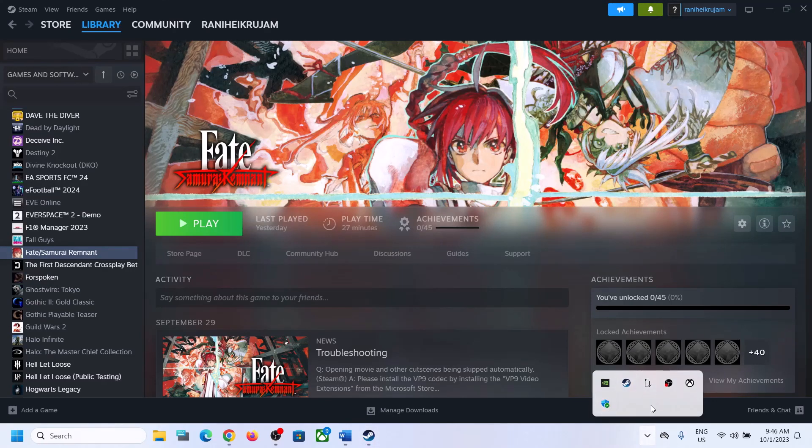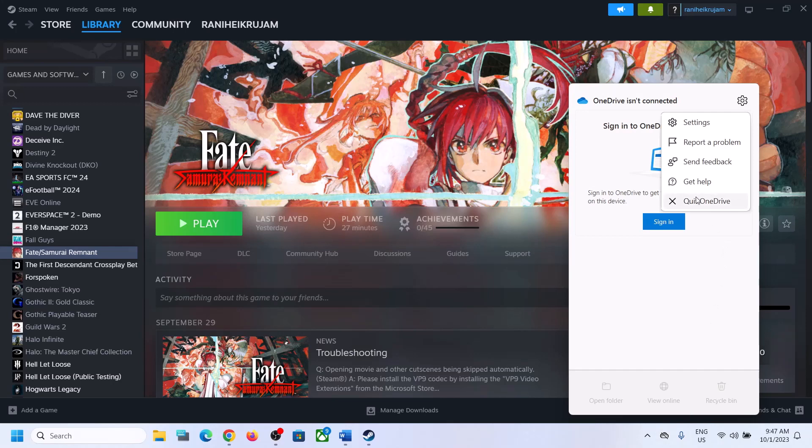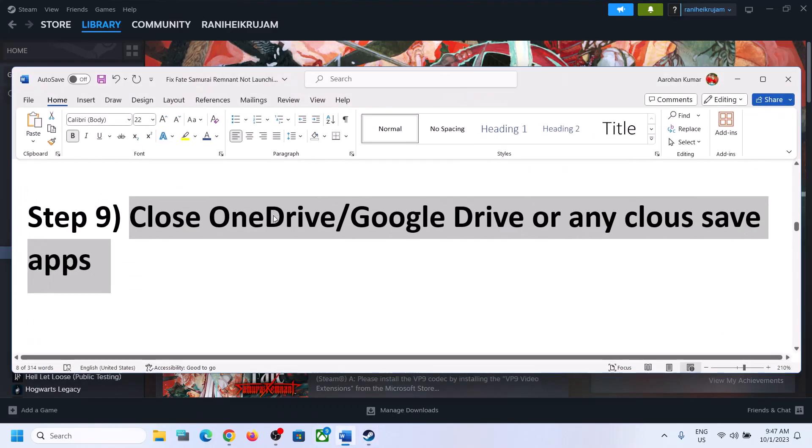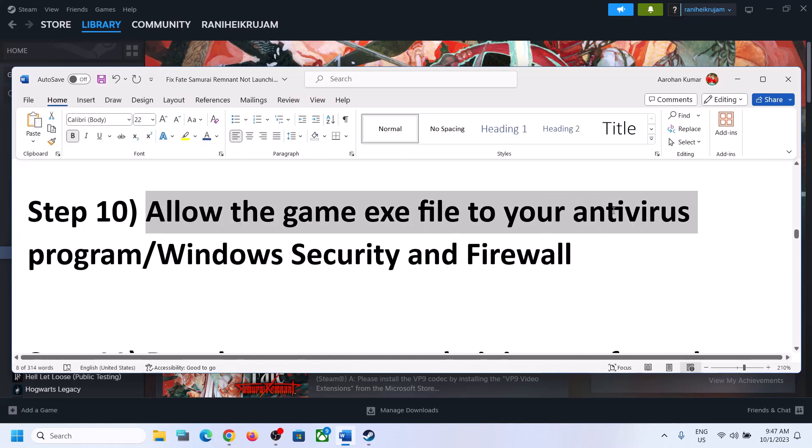The next step is to close Google Drive or OneDrive. On the bottom right on the taskbar, right-click on the OneDrive icon and click on Quit OneDrive. When you launch the game, make sure OneDrive, Google Drive, or any kind of cloud save app is not open.